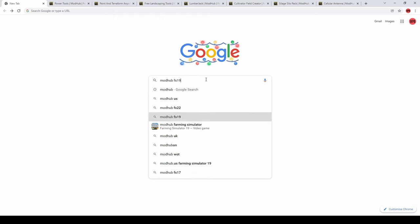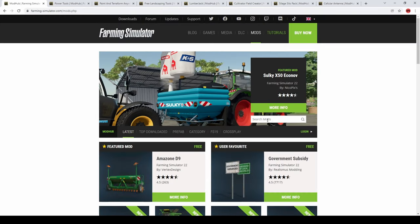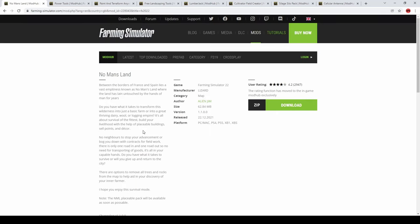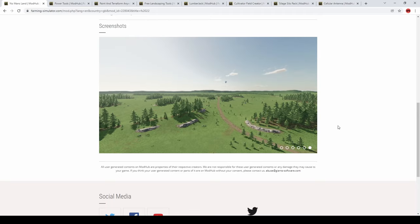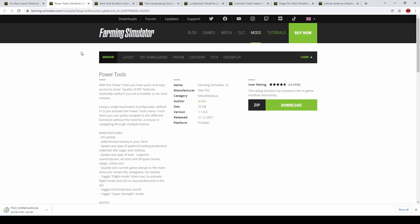First things first, we need to download the actual mods themselves. I highly recommend using the Farm Sim website's mod hub — that's where I get the vast majority of my mods from. Type 'No Man's Land' into the search box and scroll down, you'll see the map there. You can flick through the different screenshots. Go ahead and download this. There are a few other ones I've already pre-searched — also get Power Tools from the mod hub and download that one.